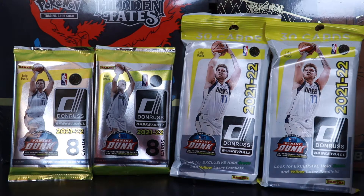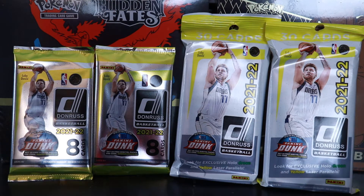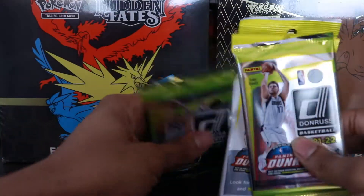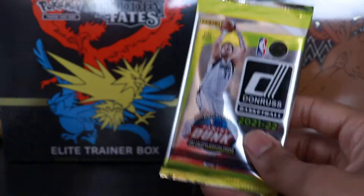We're definitely looking for some of those green and yellow laser rookies - hopefully Scotty Barnes, Cade Cunningham, Evan Mobley, Jalen Green, somebody like that. But let's see what we get. Before we get into it, hit the like button down below, subscribe if you're new, and let's get right to it.